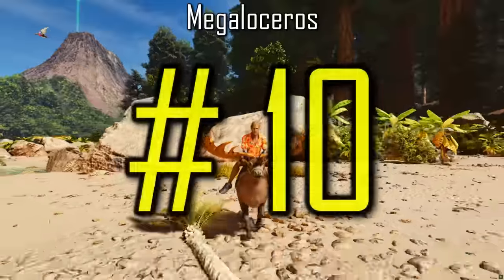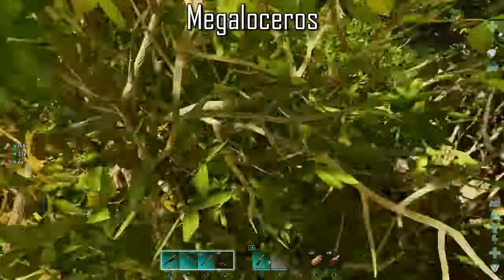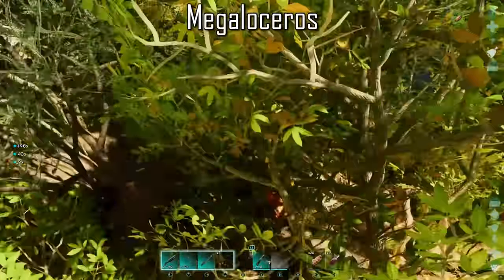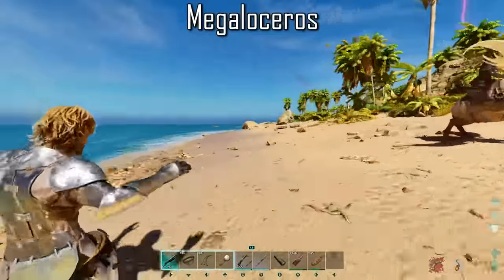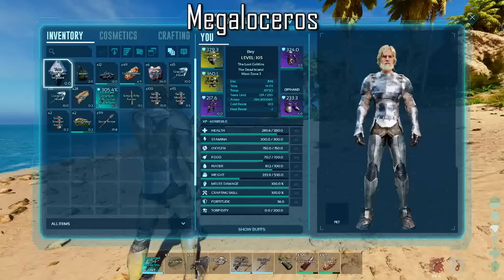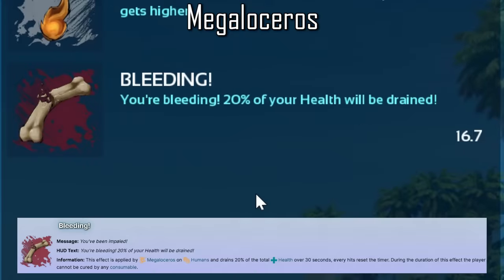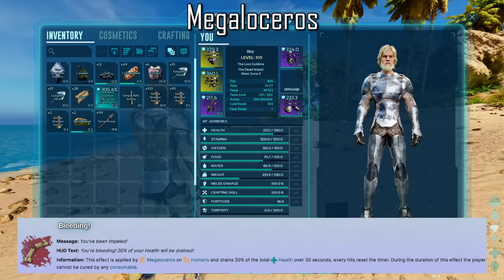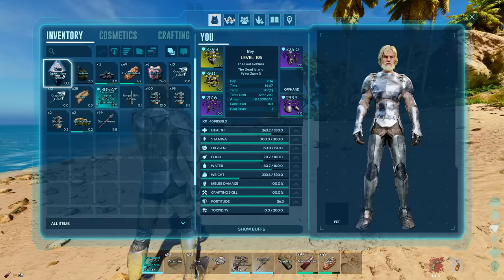The male Megaloceros is an extremely underrated creature. They can quickly gather thatch when attacking through trees, making them great for running through swamp trees where they will also harvest a decent amount of rare mushrooms. Their antler attack deals 30 damage, which is fairly average, however when attacking humans this attack applies a bleed effect lasting 30 seconds, reducing 20% of the total player's health and negating any healing effect from consumable items.